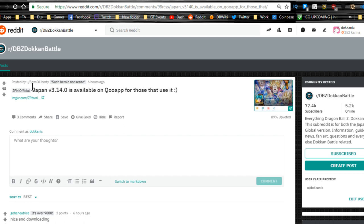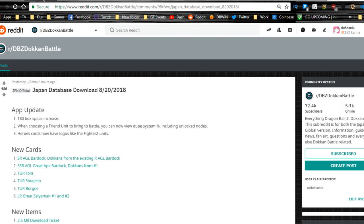Let's jump into this. Japan version 3.14.0 is available — you need to go on to co-app right now. I think that's how you spell it — let me know in the comments how you actually pronounce that. Co-app is where you're going to go ahead and download it, give your game an update, and once you do that you're going to download all those assets.